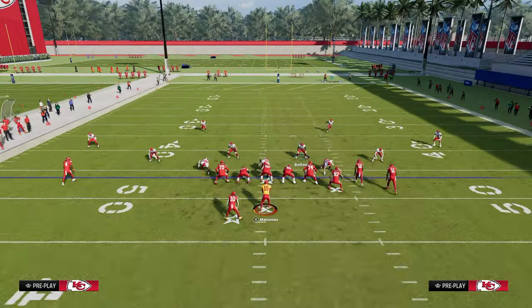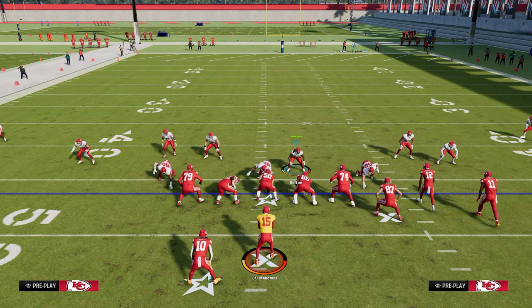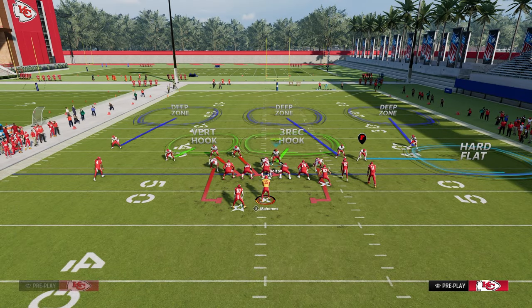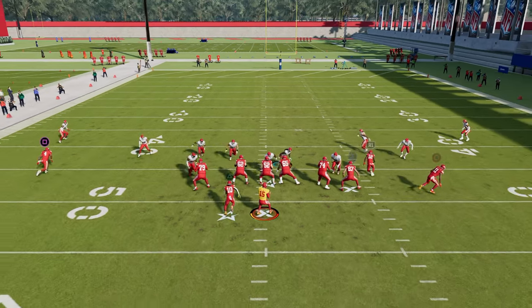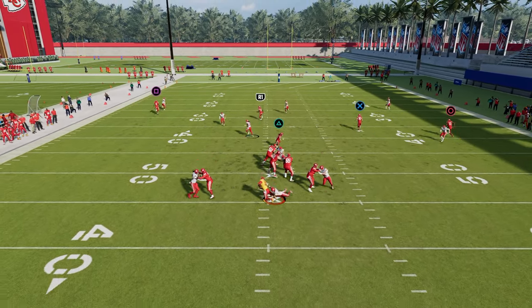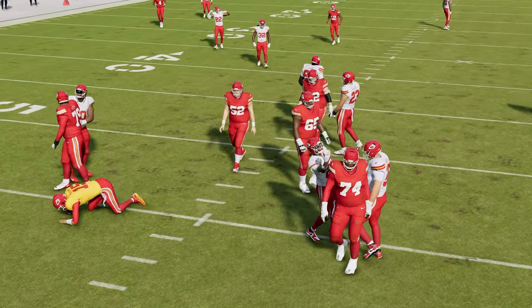There's a lot you can do with this defense, which is why a lot of people are running it right now. One of my other favorite adjustments is to put in a vert hook — when you shade underneath, it's going to play the quick throws really well and you can use your tight end.